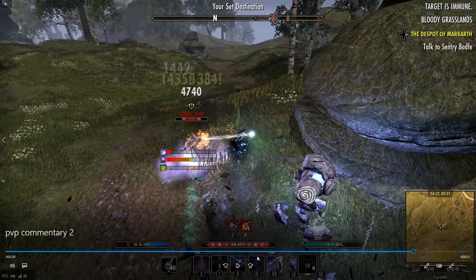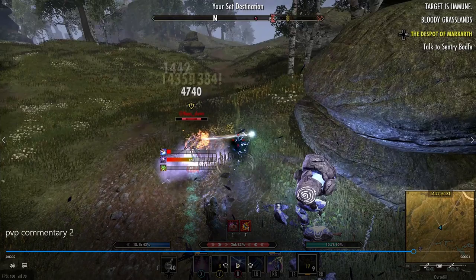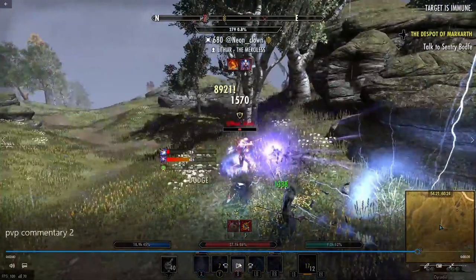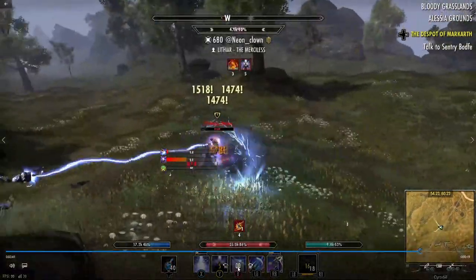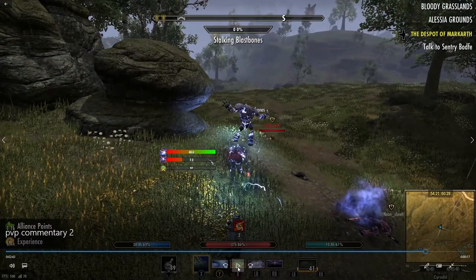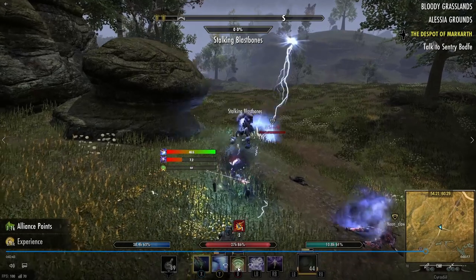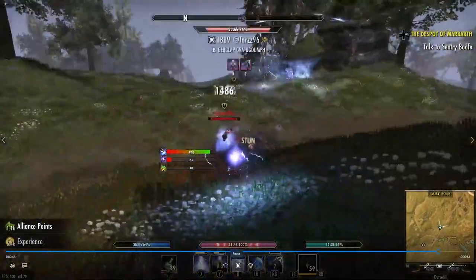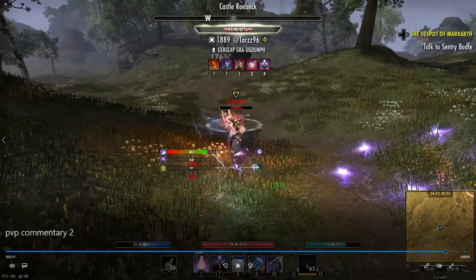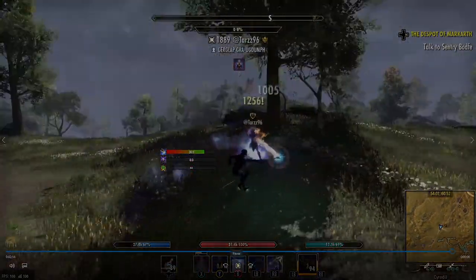I like running the Atronach on this build — you can run Overload or Meteor, whatever you like, but I really like the AoE Atronach because when you're 1vXing you need AoE coverage on a sorcerer. I don't like playing super heavy single target. The Atronach gives you an AoE burst every few seconds, you have Mines plus the Atronach offers line-of-sight, and it works on really tanky targets like this DK because it whittles them down over time.